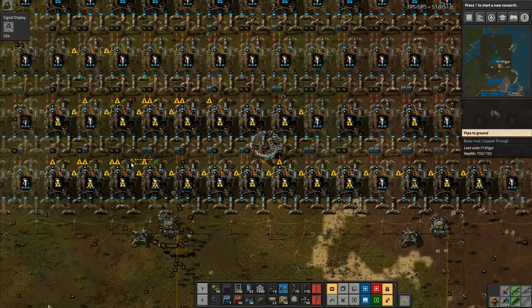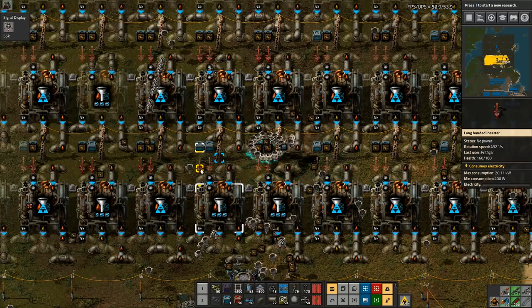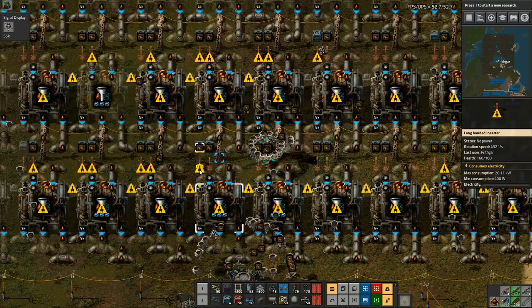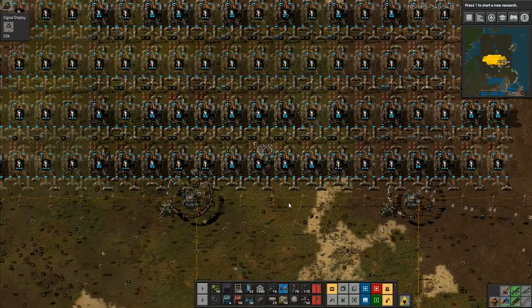They're all doing everything they're supposed to do. Hey, why have you got that — what is that? Oh, it's a power symbol. I thought it was a long-handed inserter symbol or something — I didn't really know what that was.